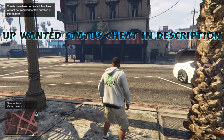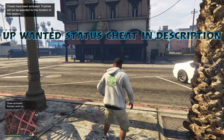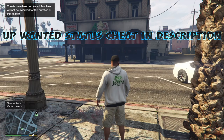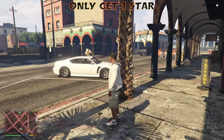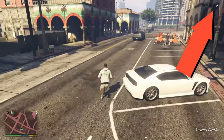Now back in story mode, you need to get a wanted level — specifically one star. A one-star wanted level will get you busted. A two-star will get you killed, so only get one star. You can do that by shooting someone, punching someone, or putting in a cheat code. The cheats will be in the description for both consoles.